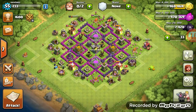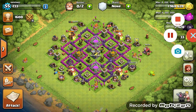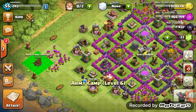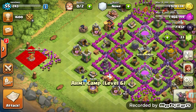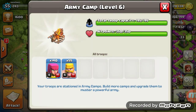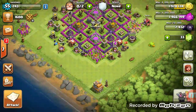I'm going to do another attack and come back after my troops get trained. My archers and barbarians are now trained — 140 archers and 55 barbarians. Let's go in and attack.